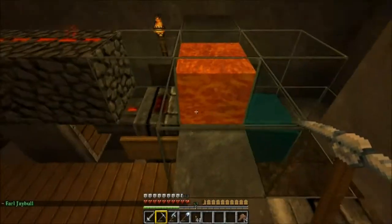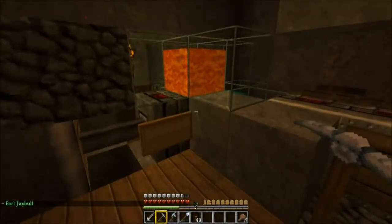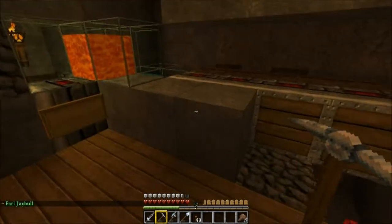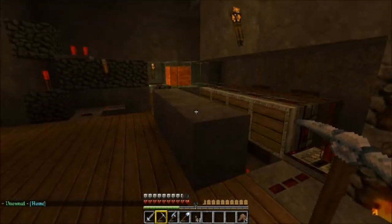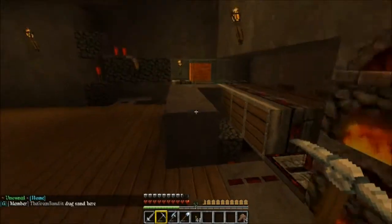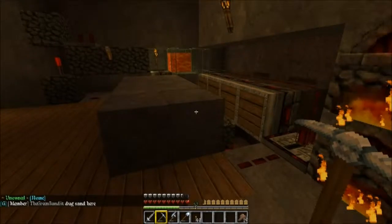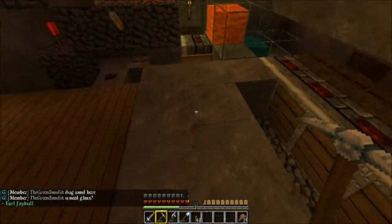This is a contraption that produces smooth stone. If I just turn this on and you watch, it should start flickering out. You can see it just starts to generate a layer of cobblestone and then pushes it out. I've been using this in the server to get some money, and not only that, just to harvest cobblestone. It's really, really efficient.